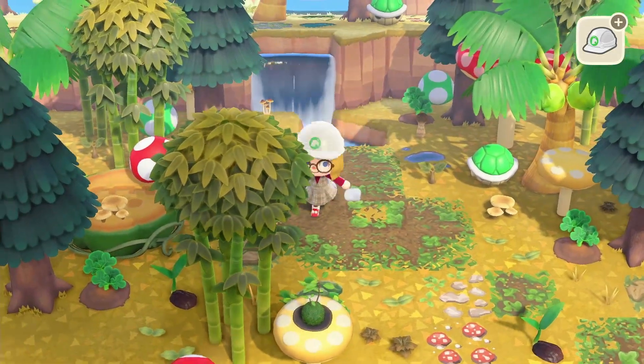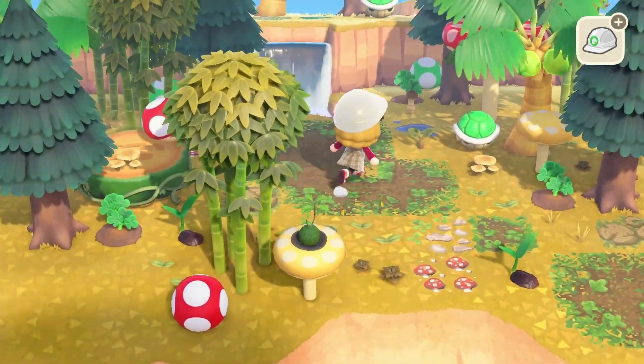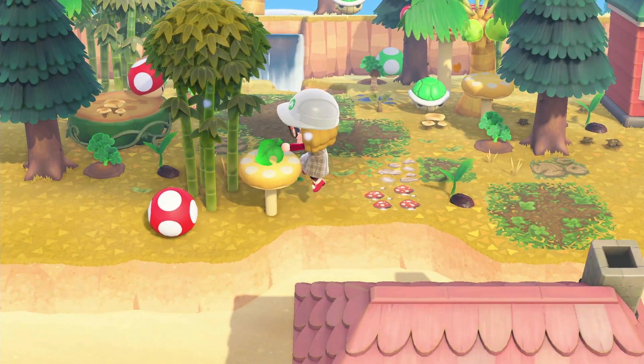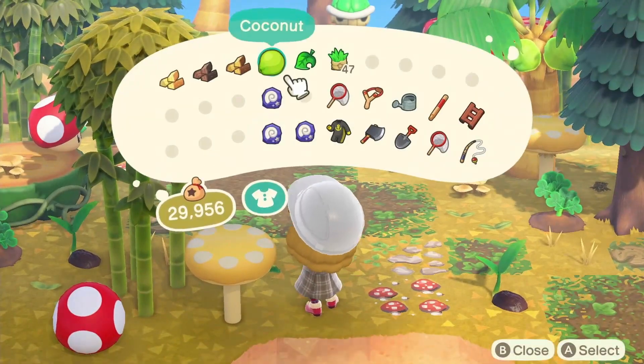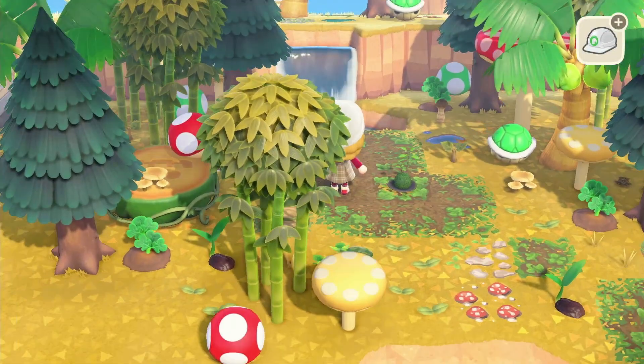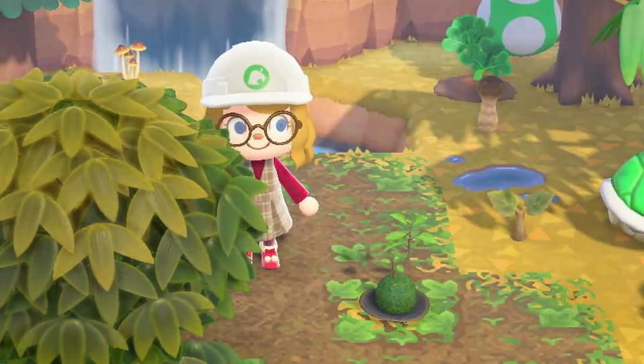I think this middle area might be too open for me actually. I know I said before I want it open, but maybe not this open. So we're going to try and place a few items directly in the middle of this path to see if we can make it feel a little less open. Moss ball! Okay, it's good. We did it.